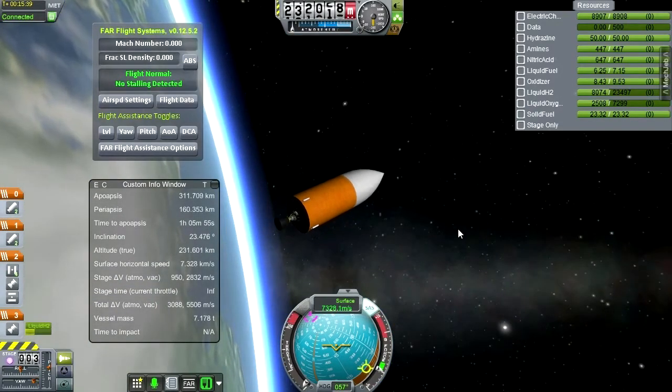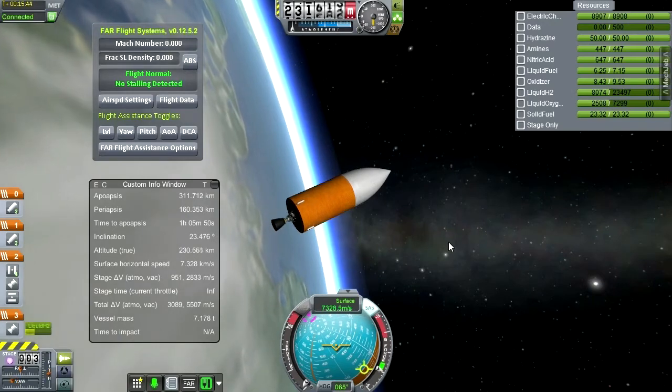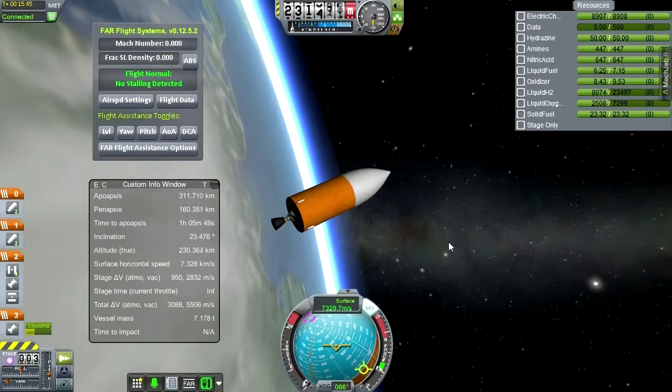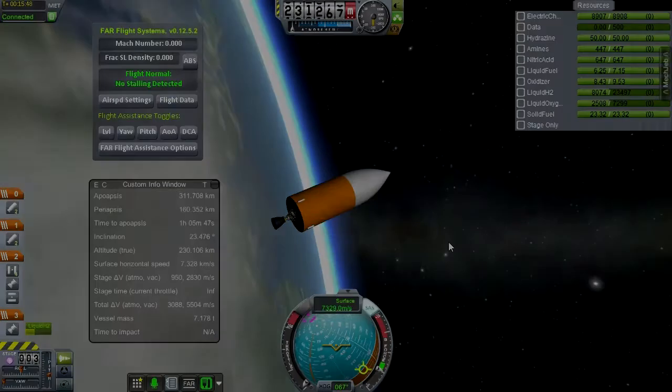We are in orbit and poised to make a lunar transfer. We're in communication, so we're alright in that respect. In the next episode I'll try to make the lunar transfer, even though we're short of delta-V on this stage. We're going to have to burn quite a lot of our lander fuel to make the transfer happen, so tune in next time to see whether we can land on the moon or not. Thank you for watching — if you enjoyed this video, please press like, leave comments or suggestions below, and I'll see you next time.